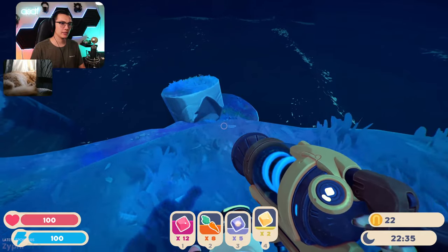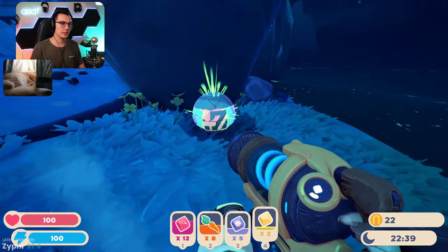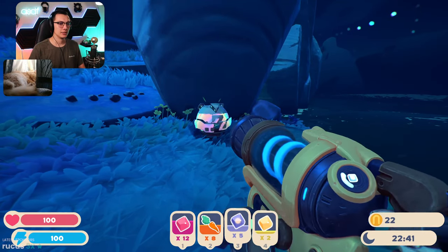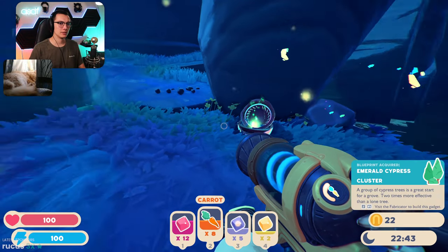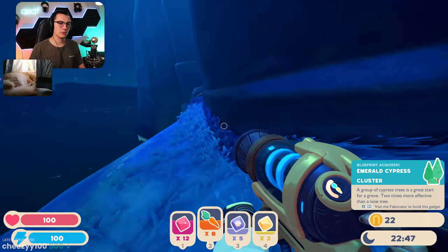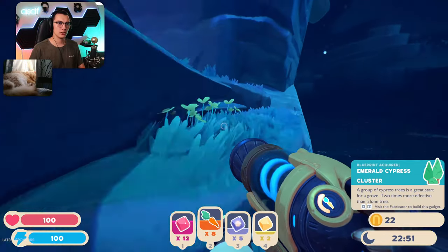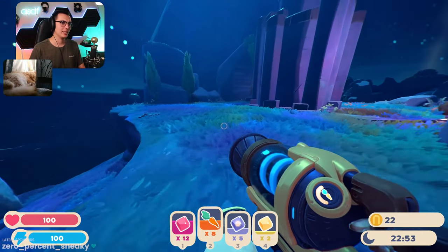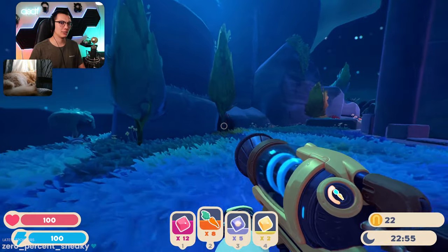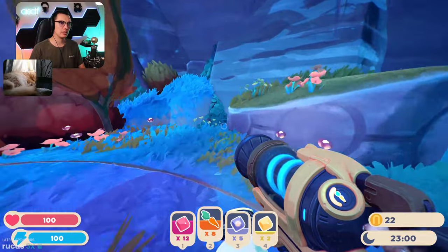I think there might be a secret down here — there is! Emerald Cypress Cluster: a group of cypress trees is a great start for a grove, two times more effective than a lone tree. A more effective tree upgrade is needed for the water — makes sense.